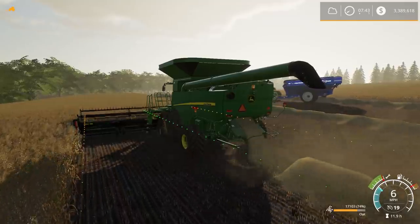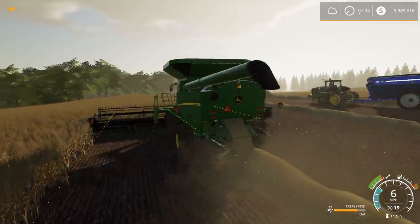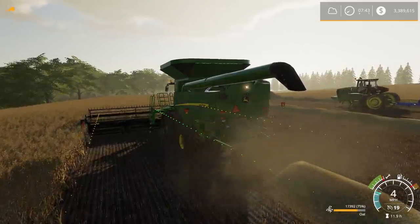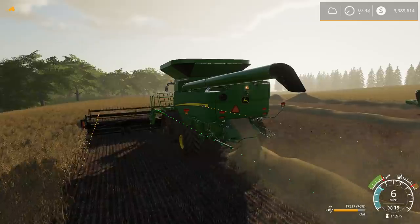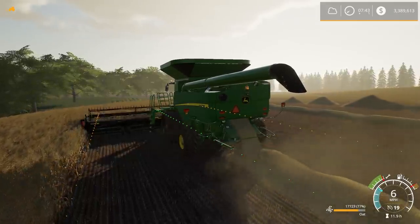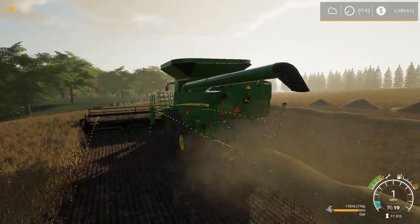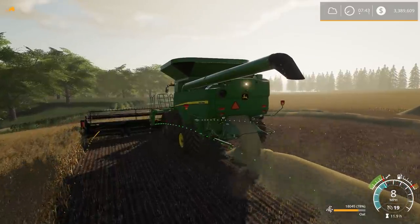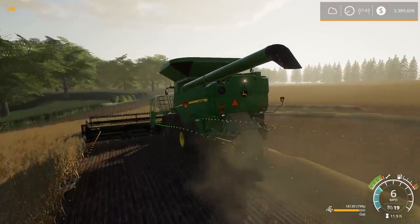A modder would make a very well designed Gleaner with similar textures to this John Deere S790 here, where you can see the plastic texture compared to the rubber texture compared to the metal texture - you can tell the difference of the textures, which is nice because it really makes it look realistic.